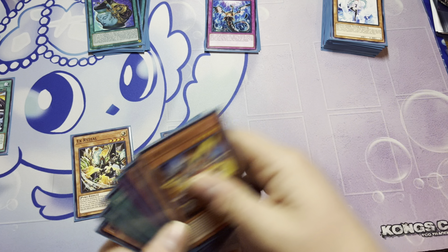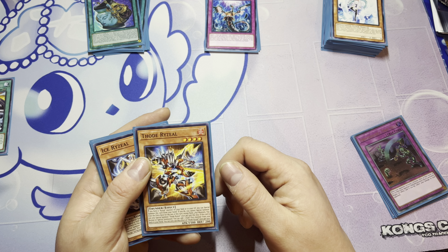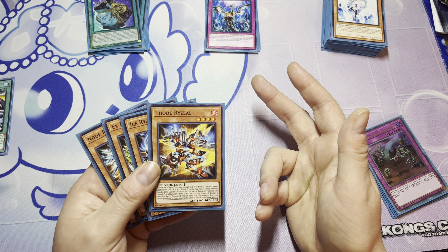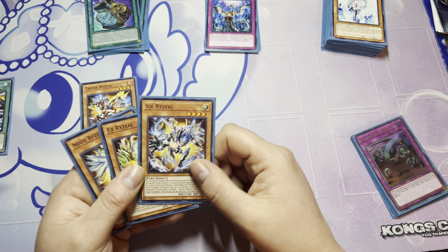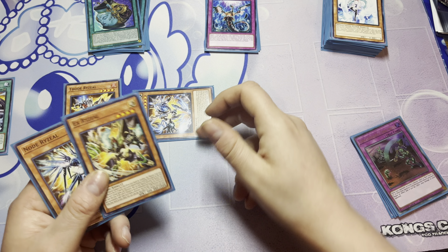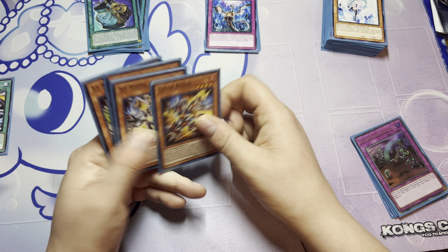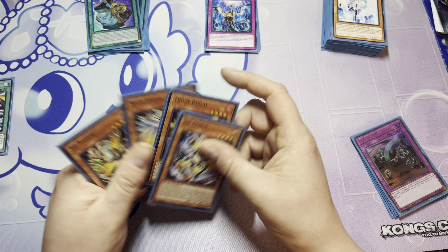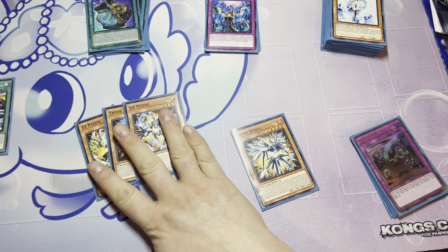And the other is if you open Thode — it's really, really good. If you normal summon Thode, you add one Light Monster, so you add Ice Ryzeal and special summon it. You'd have to send a card from hand, but that gets you EX Ryzeal, and then that gets you Node. They all lead to the same end board. Ice is probably the best one to lead with because it's the freest, but they all get you there. The only one that doesn't is Node — he's not a single-card starter. These three are all single-card starters, which is why you play three of each and just one Node.